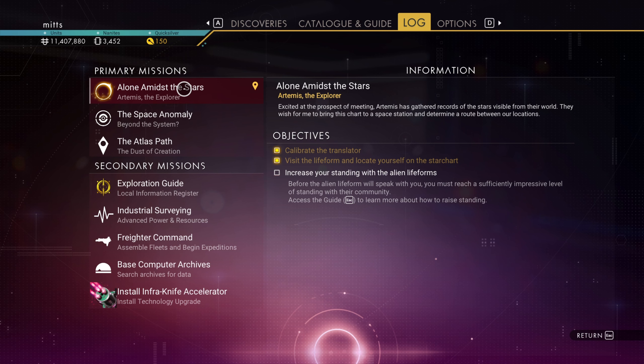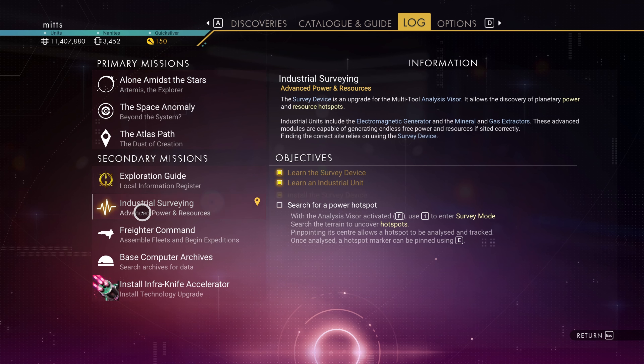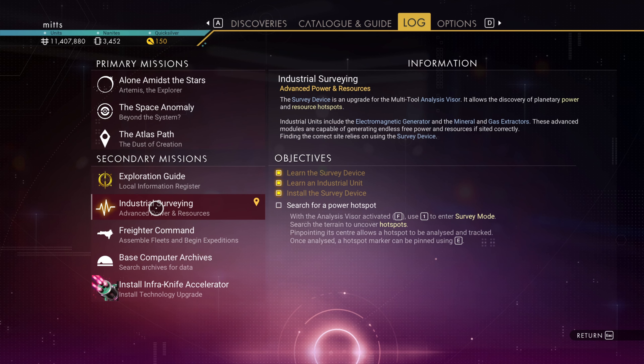We're working on a couple of missions. Let me go into our log - primarily this one, 'Alone Amidst the Stars.' We need to increase our standings with alien life forms, particularly the Vy'keen. Last time, if you didn't see the video, I managed to decrease my standing with a dialogue choice, so we needed three instead of two improvements. I think we've got one left, so we'll try and sort that out today.